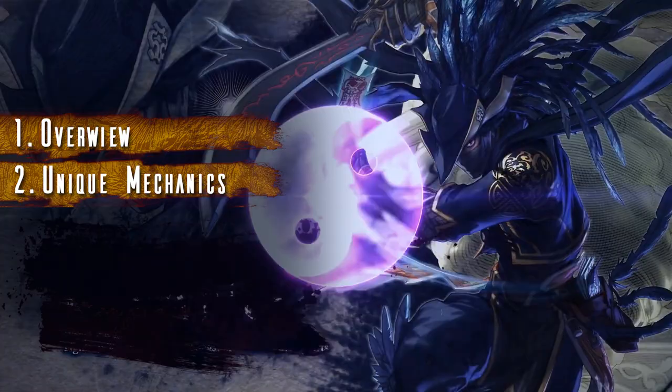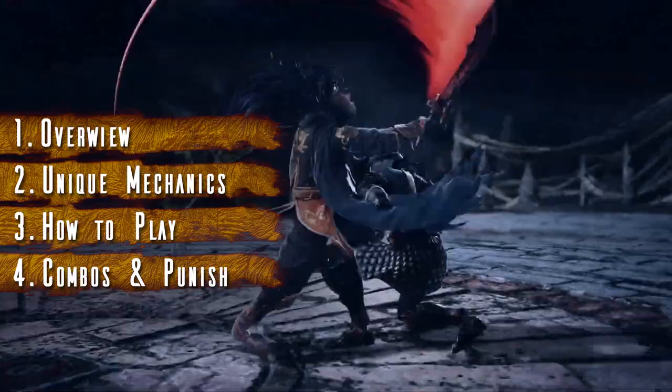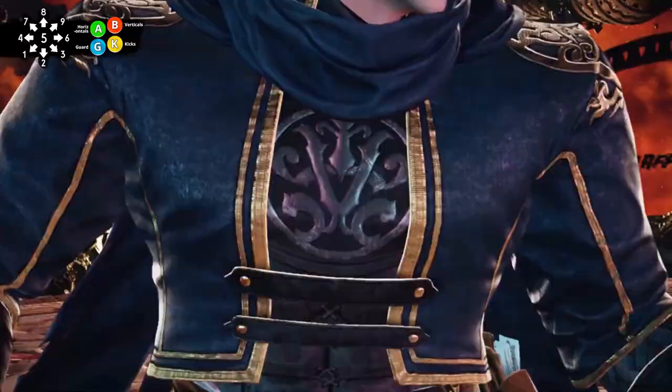First, I will introduce you to the character with a quick overview. In the second part, we will see his unique mechanics and his lethal hits. In the third part, we will establish how to play his fundamental playstyle and resource usage. Finally, in the last part, we will review his most important combos and block punish. These are the first steps to make you effective with a character in a real battle.